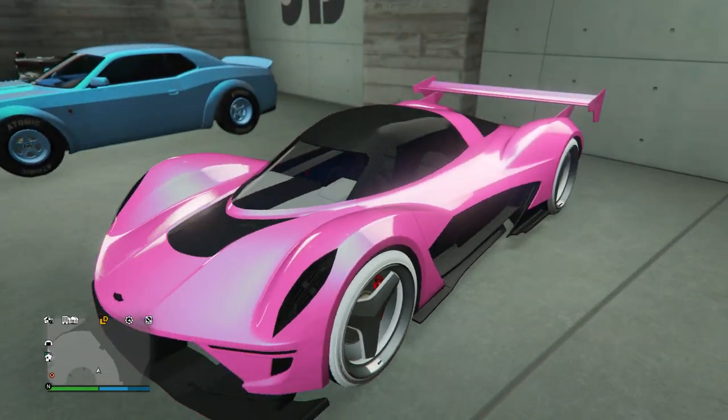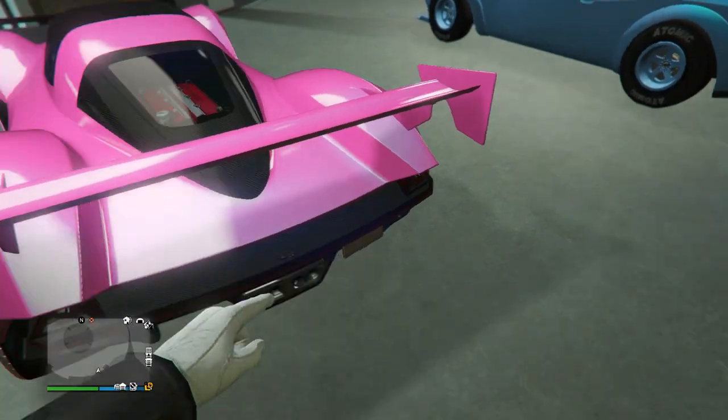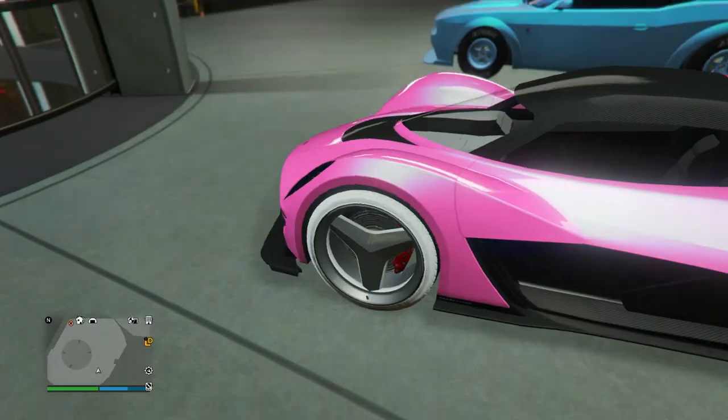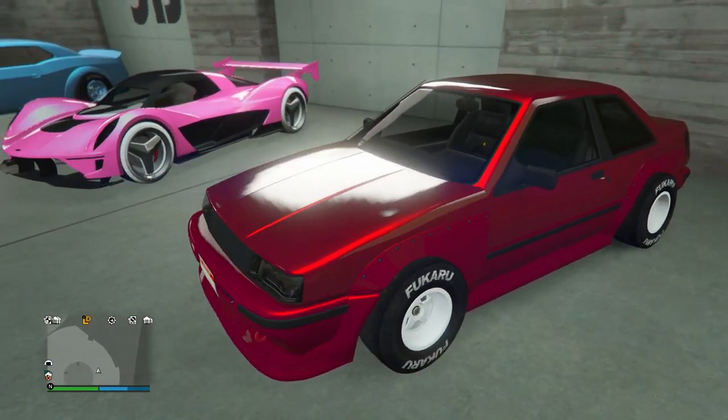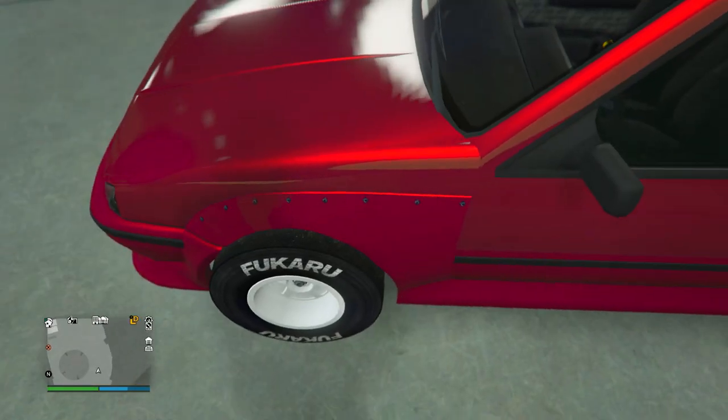Next up we have an awesome looking pink paint job on the Vagner. This bright pink paint job looks awesome and I also like the Benny's wheels on it. He's got the Blinkton on the back and then also the ice white on the Bennies — overall another really nice design.